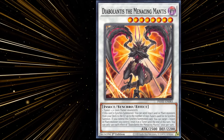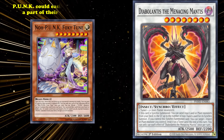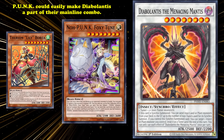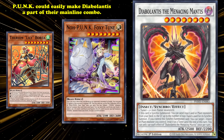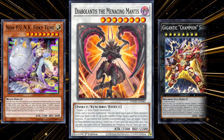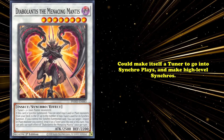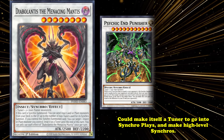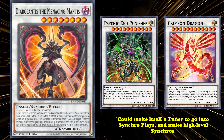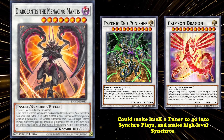Though many saw it as a staple for insect archetypes like B-Troopers, it was Punk Therion that put the card to good use. Punk had no problem making Diabolantus as part of their mainline combo, sending Therion Lily Borea — a crucial plant-type monster — to the graveyard. Diabolantus being level 8 meant it and Foxy Tune could be used for Gigantic Champion Sargas. Its second effect could also make itself a tuner for high-level synchros like Psychic End Punisher or Crimson Dragon.